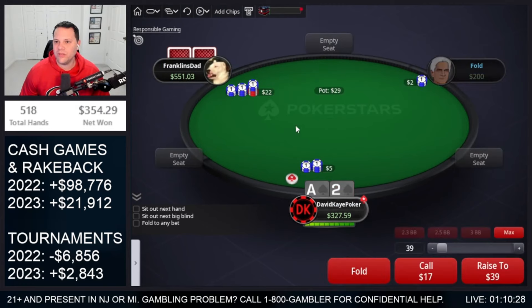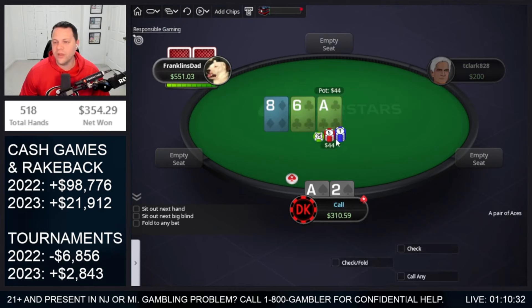Ace-2 suited open. This deep, we're not going to be folding any suited ace-x. At 100 bigs it might be one of the few we fold. Anyway, go to the flop: ace, 8, 6, 2 clubs.